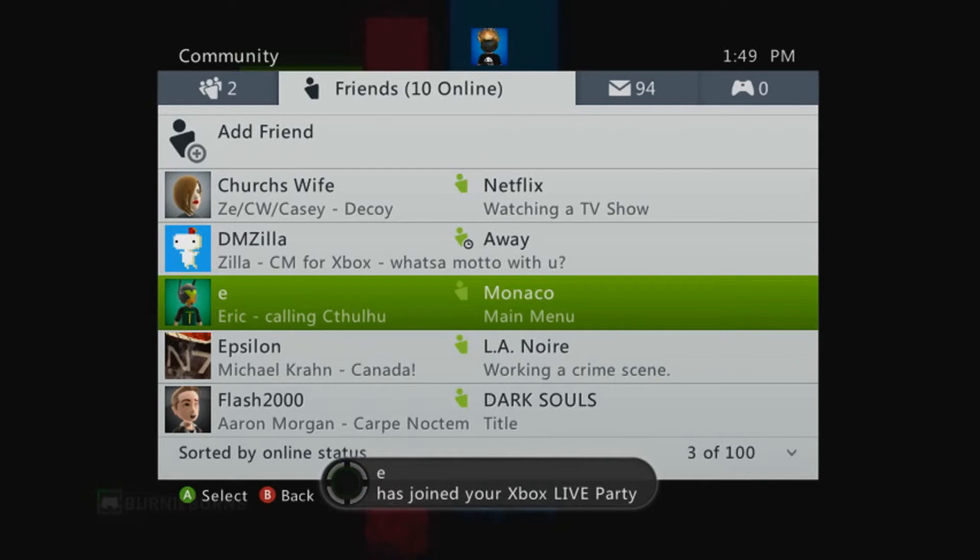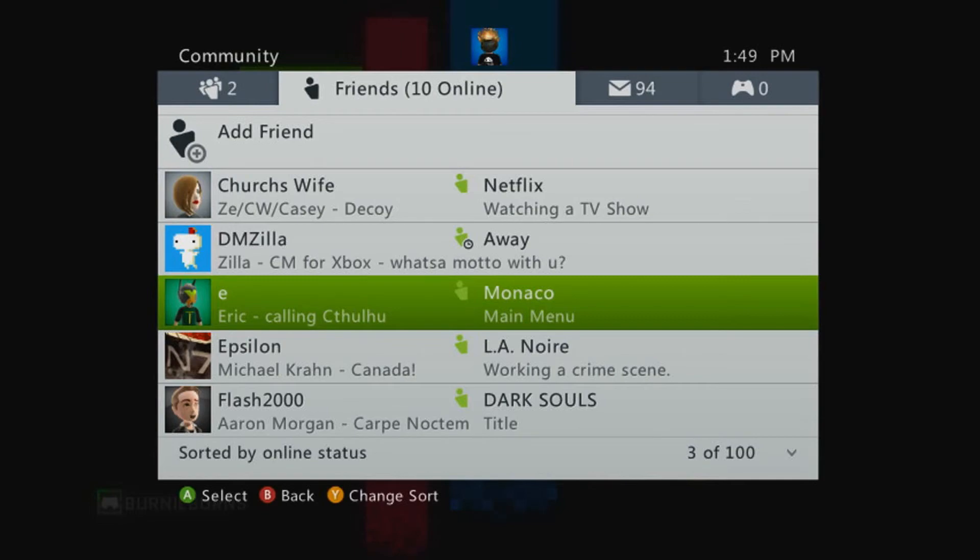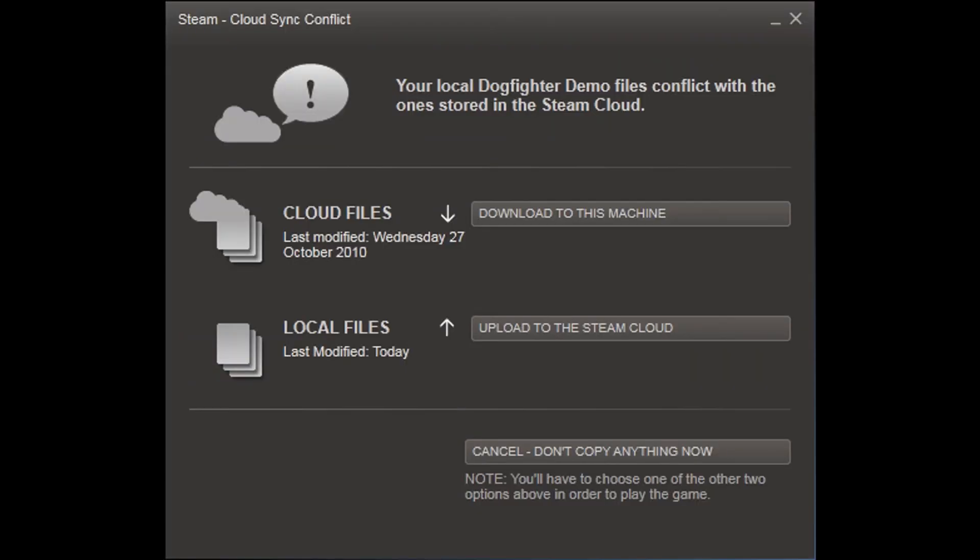It is next to impossible to display a simple box that explains to the user: here's what's happened, pick one. Easy operation.